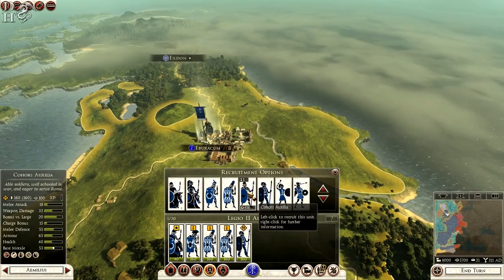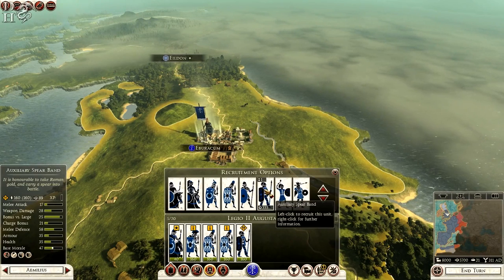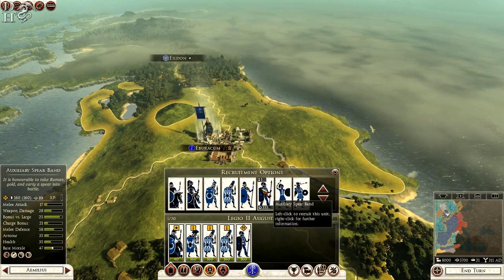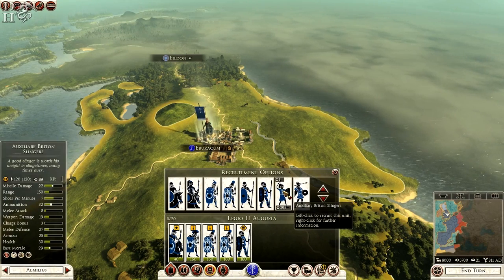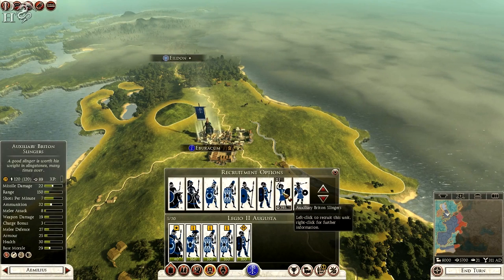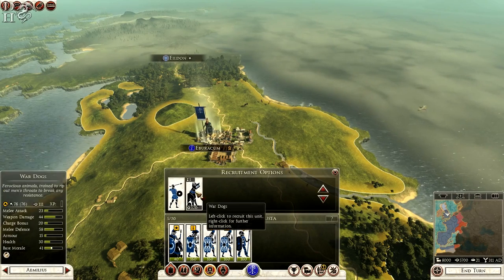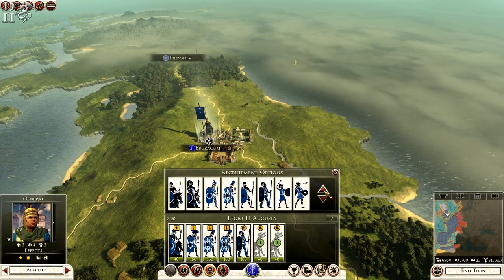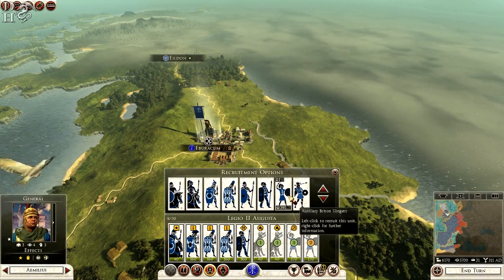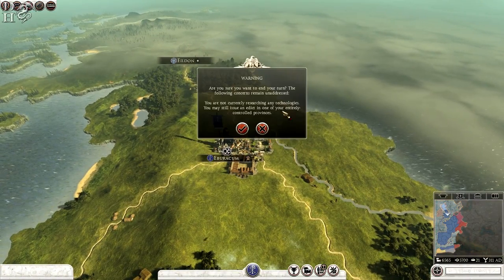These will be your standard Roman units — Equites Auxiliary, Britain Scout Riders, Cohorts Veterani, Legionary Cohorts, Cohorts Auxilia. You can see the spelling has changed with this mod — it might be worth looking at the Steam group to find out more about that. There's also Auxiliary Spear Band, Auxiliary Britain Slingers, and Velites, along with War Dogs and some levies. I'm going to get a couple of units of War Dogs as they're very useful, and one unit of slingers, and then end turn.